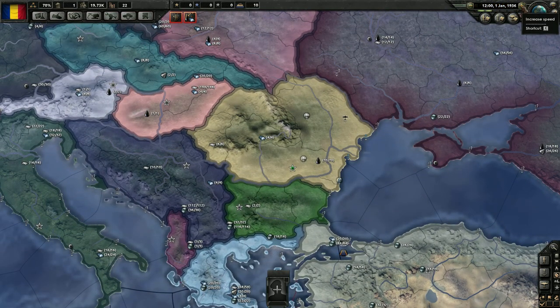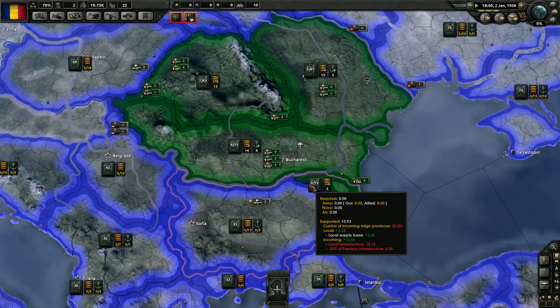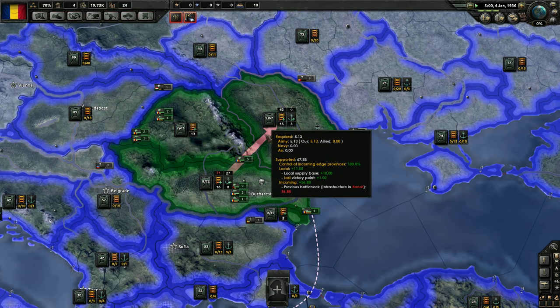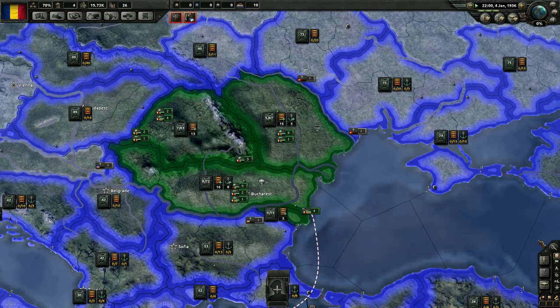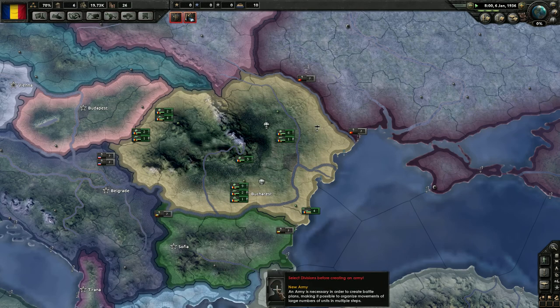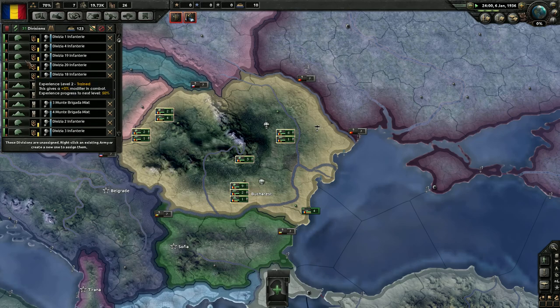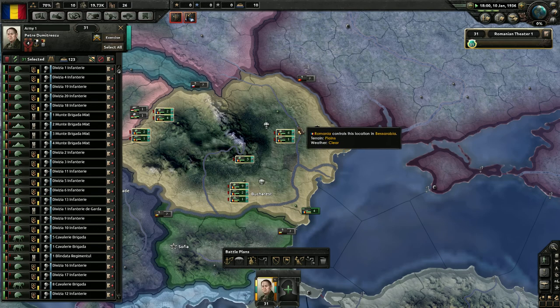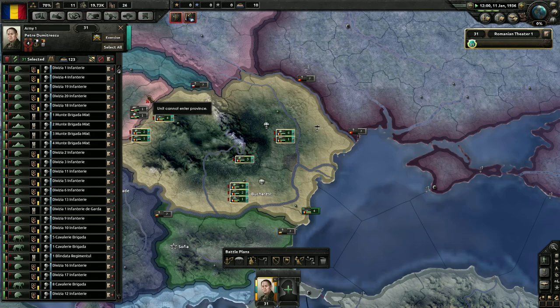We're going to go at a regular pace here. Turn off the day-night cycle because it's kind of irritating. Just taking a look at how much supply our areas have. We could start training these guys. We have a field marshal already and a general — he's good at fighting in the hills, good at combat width and supply consumption. I think we're going to just put him in charge right now of everybody to help reduce supply consumption.